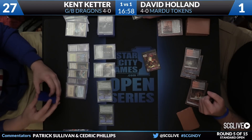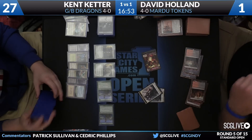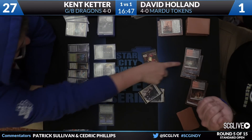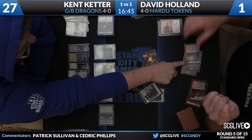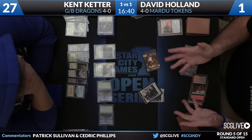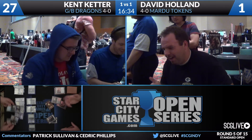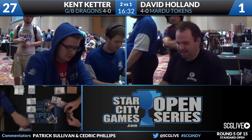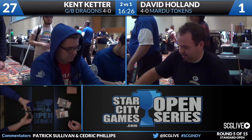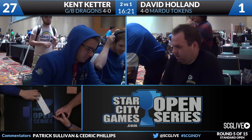The Bloodstained Mire is off the battlefield now, and Battlefield Forge providing white mana is not an option either, it appears. There's a copy of Secure the Wastes — but the Bloodstained Mire has been tapped, and there is no Urborg in play. There's only one white source of mana here — Battlefield Forge — and that has a point of damage. That's going to do it — a lot of awkwardness here, but we're done. Kent was going to probably go on to win this game anyway. No harm done, not the most elegant ending, but the conclusion all the same. A win is a win — Kent Keter wins this match two games to one over David Holland. Green-Black Dragons take care of Mardu Tokens.